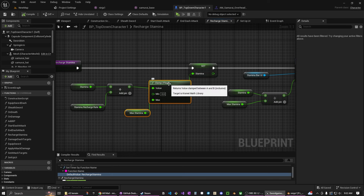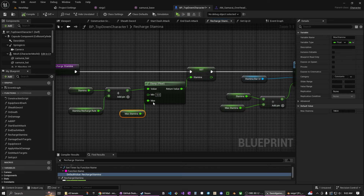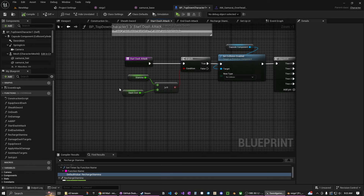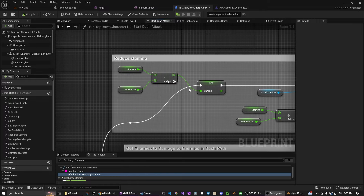The clamp takes whatever value you give it and says make sure it's between the first value and the second value. You can set it so it never goes below zero, and then give it a max. I gave it a max I can modify later rather than hide it in here — I set the max to 100. So as long as it's in here, it checks when it recharges. We also don't check to make sure we're below zero when we do the dash attack, but we do prevent it from running if our stamina is lower than what it costs to do a dash.